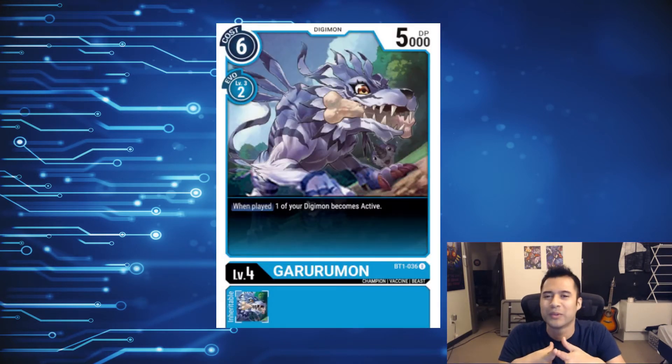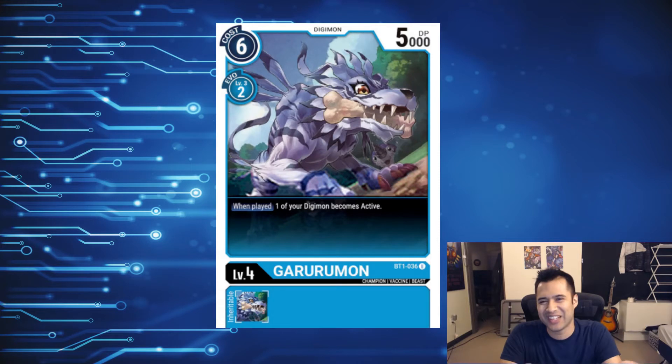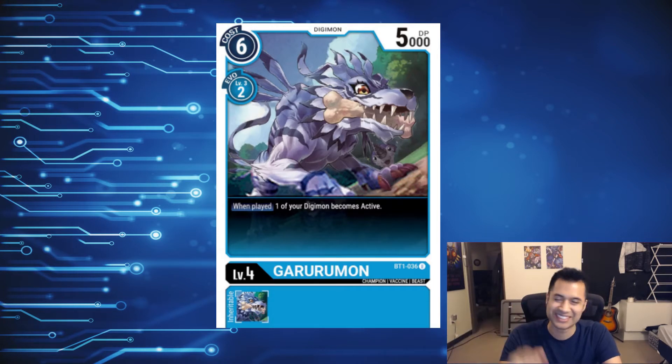Number 7: Garurumon with a bone. Look at him — he's just a good boy, he just wants to play catch. Or maybe he wants to eat your flesh. I don't really want to know where he got the bone, but he just wants to play, right? He's having a good time — it's fine, don't worry about it.